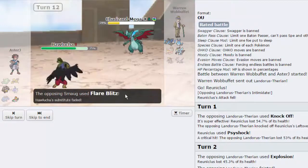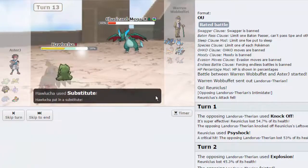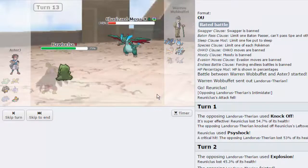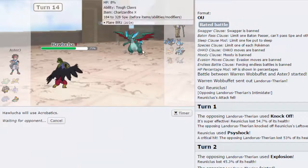As he goes for a Flare Blitz — I think he's gonna end up knocking himself out. Let's go for Sub again as he's probably just gonna Blitz again, and we're gonna get the Citrus Berry right there. He does Blitz again — awesome. And now we'll go for Acrobatics.